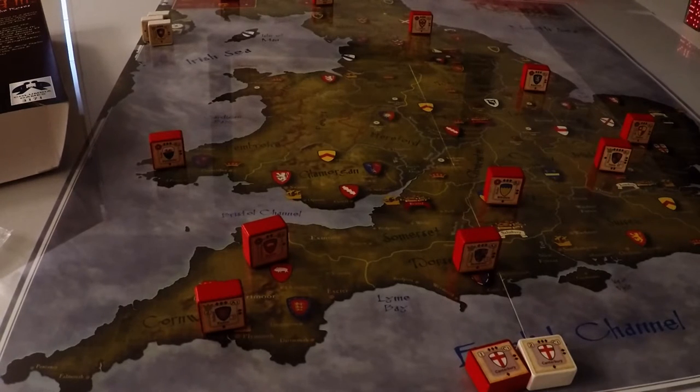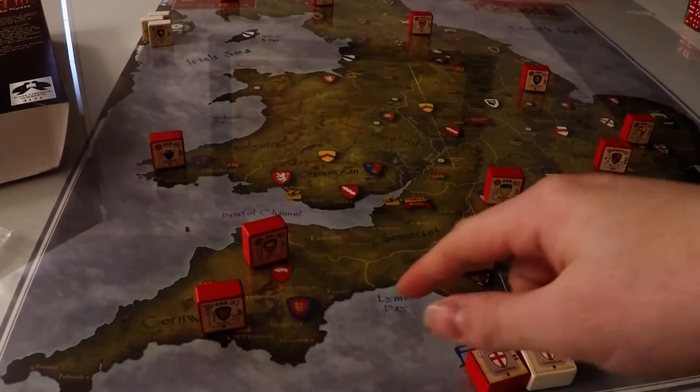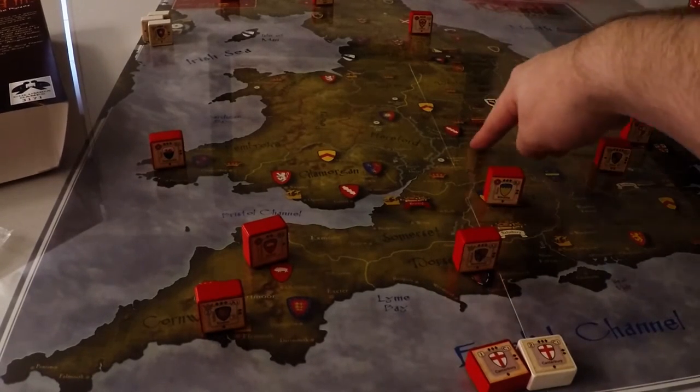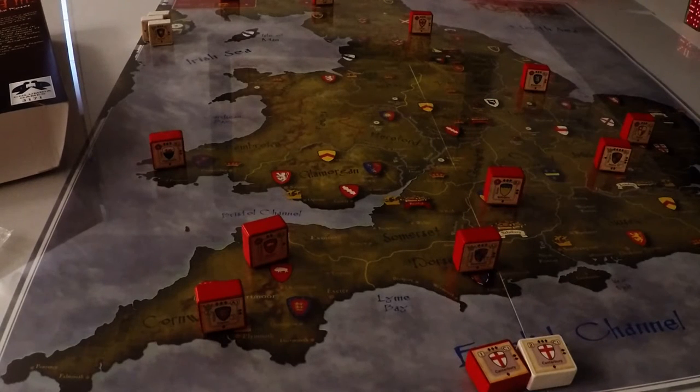There are three different types of borders this time: blue, red, and yellow. I believe four units can go over yellow, three for blue, and two for red, and they must stop. I'll have to double-check that, but I think that's how it works.